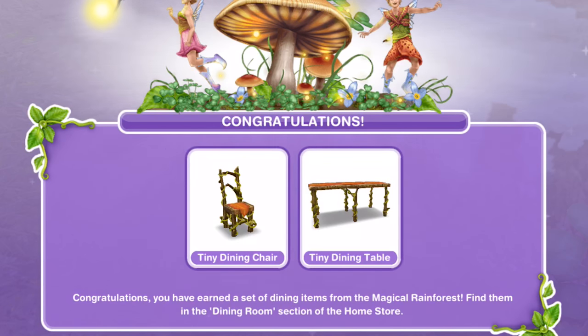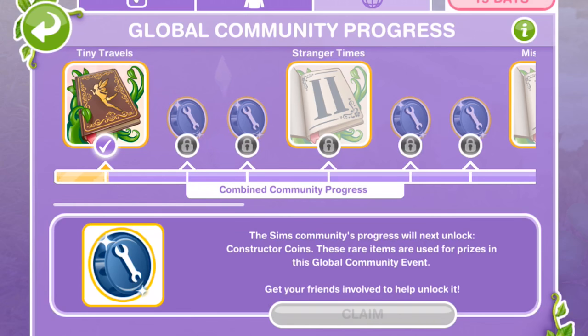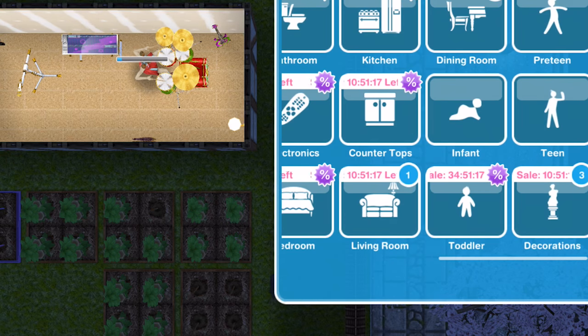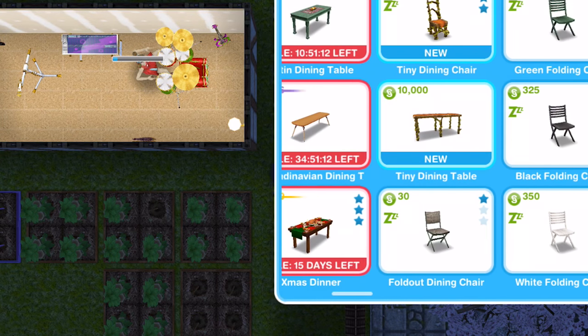We have won a tiny dining chair and a tiny dining table. Congratulations, you have earned a set of dining items from the magical rainforest — find them in the dining room section of the home store. We have to wait until we unlock the Stranger Times section in the community progress, and that will unlock the next part of the quest. So let's take a little look at our prizes. In the home store, go into the dining room and we have two new items there: a tiny dining chair and a tiny dining table.